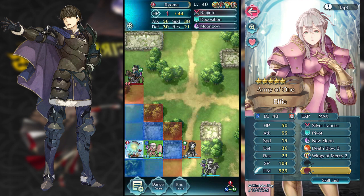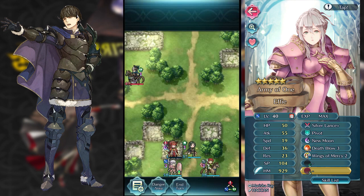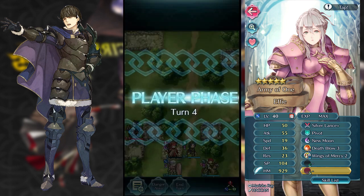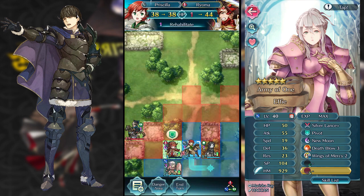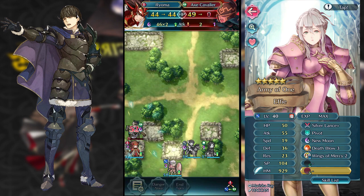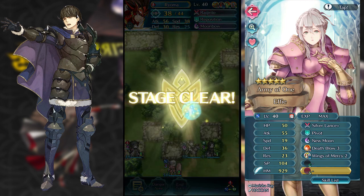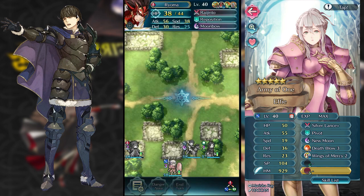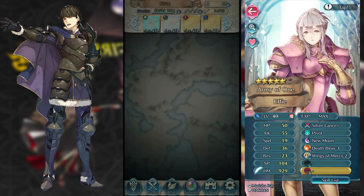For the hard mode, you don't necessarily need Wings of Mercy Effie, but you could. You could just run it with a 3-man team so that you don't have to have any of your units in that top spot. That's another way to approach it — you can use 3 units instead of 4. But 4 units, it's just good to have a backup unit with Wings of Mercy so that you can move your units accordingly.